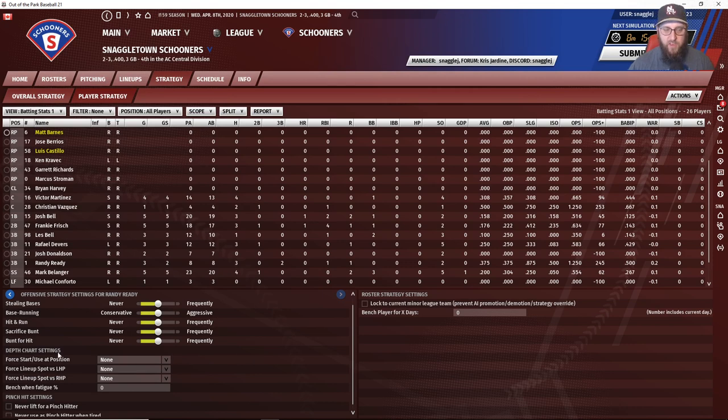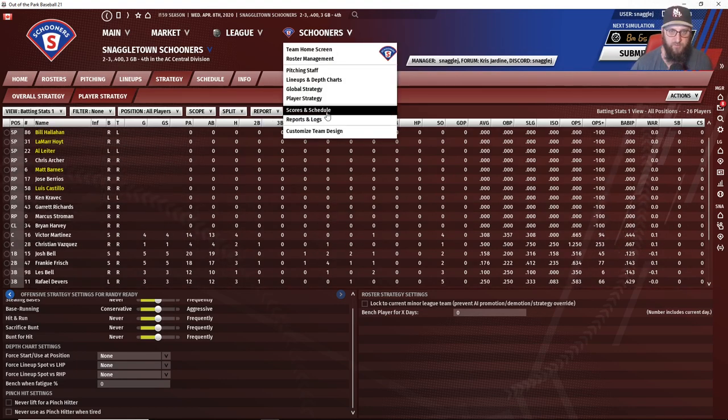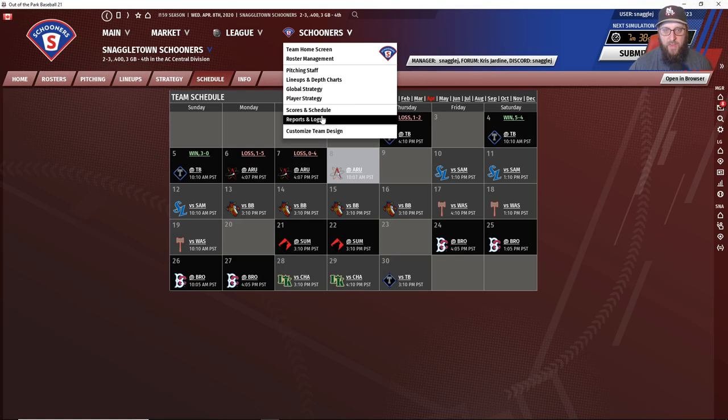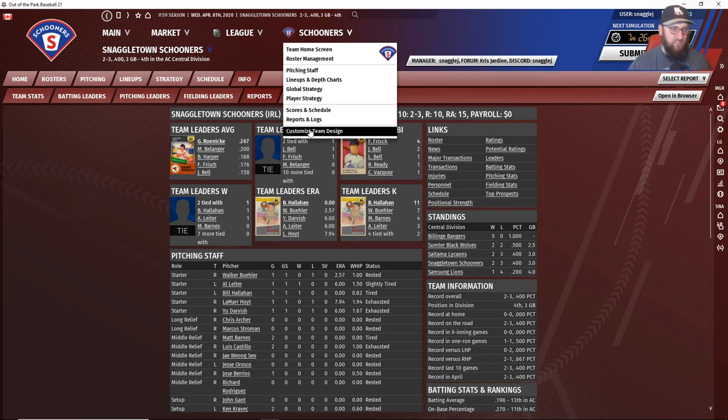You have depth chart settings and pinch hit settings down here as well — the ability to manage right down to the individual player. Under Scores and Schedules, it's a straightforward calendar view so you can see what's coming up — games being simulated today, upcoming matchups with friends. We also have Reports and Logs, which you can open in your browser with various report types and headers. Finally, there's Customize Your Team Design, which we covered in the first tutorial about starting your team.